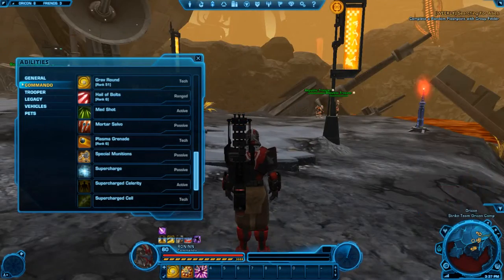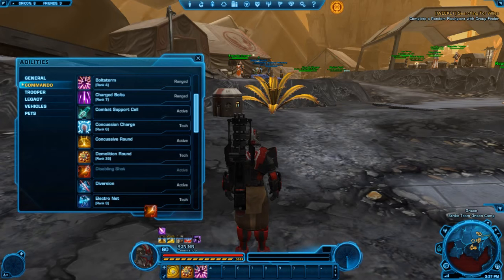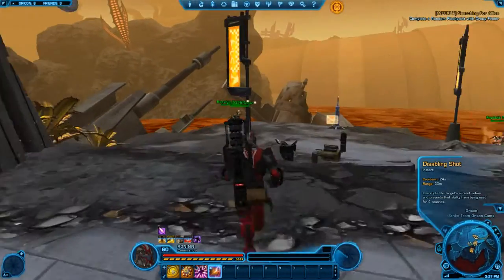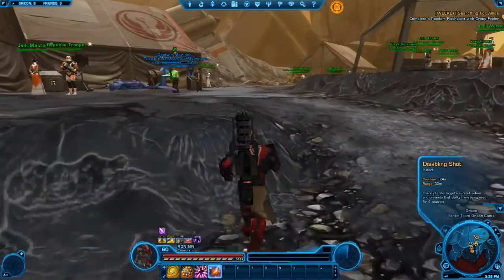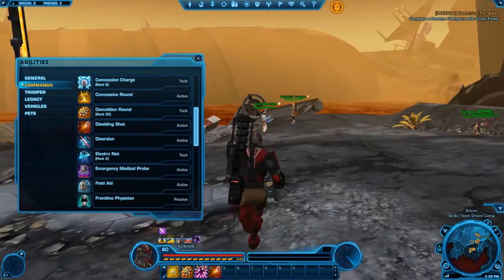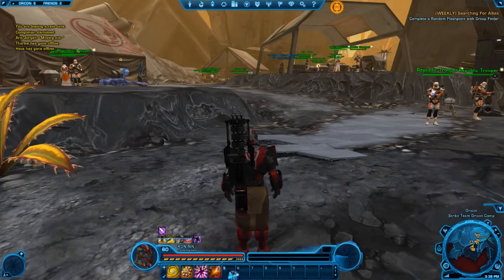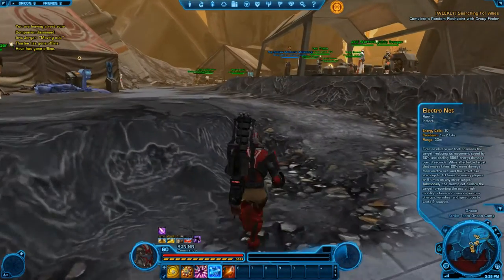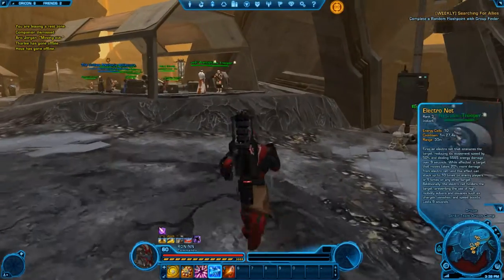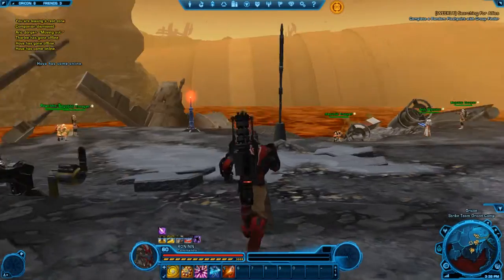Those are the basic three abilities you'll be using most often. You're also going to want Disabling Shot to interrupt — it interrupts abilities for four seconds. I also placed down Electronet; I'm going to use that more often so I'll put it in a primary slot. Electronet slows your enemy down, causes high damage, and is good for both PvP and PvE. It's definitely effective and great to pop right before you start your rotation.